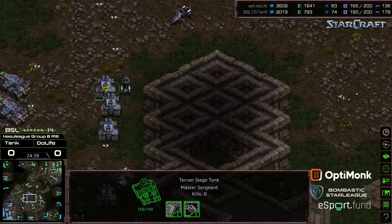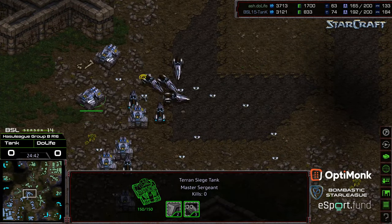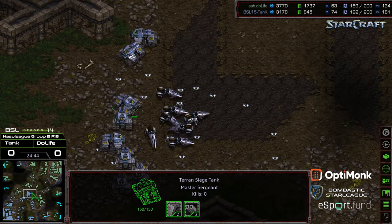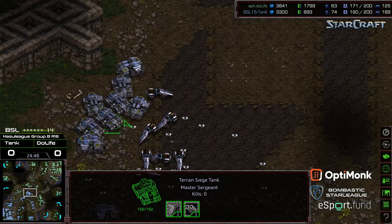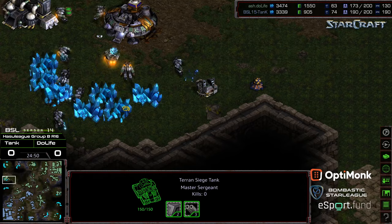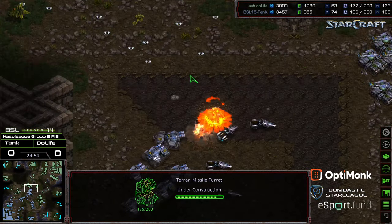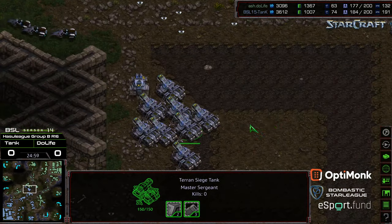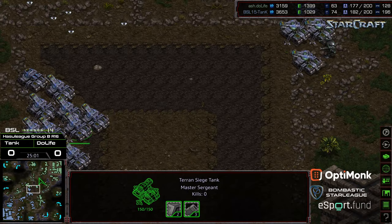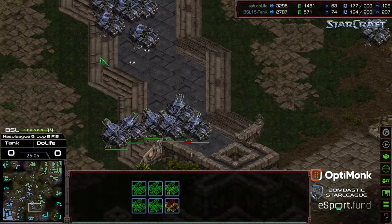Level-three weapons and level-three armor. Level-three armor not in place for Tank as of yet. But he has a significant supply lead. Something diving into the upper-left-hand corner — I think I missed a wraith there. Weird, because the turrets weren't up, so I'm not sure what took care of it. Tank pressing in mid-map. Duelife should still have the supply to deal with it.